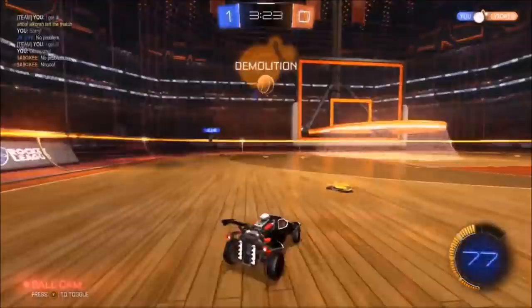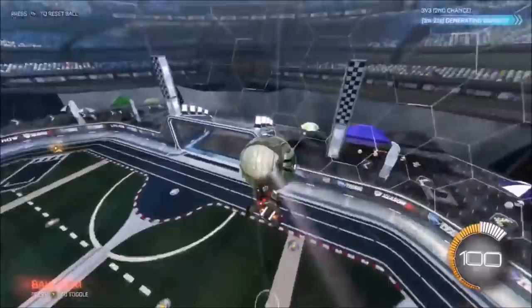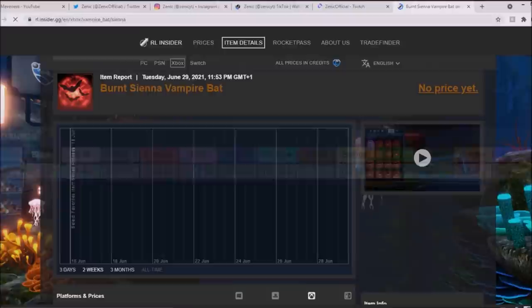It doesn't even look that similar to the regular. I've got no idea why they haven't included Burnt Sienna, but they definitely haven't got it in rotation with the brand new select favorite, which is so weird to me. So it's discontinued from the game now, because obviously you can't get painted anymore from trade-ups. There is going to be no more on the market whatsoever. So if you do have one, I would recommend holding that thing.